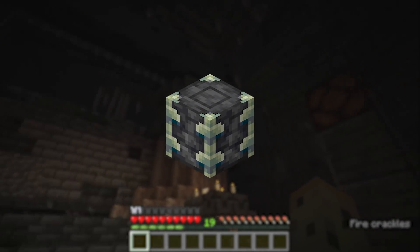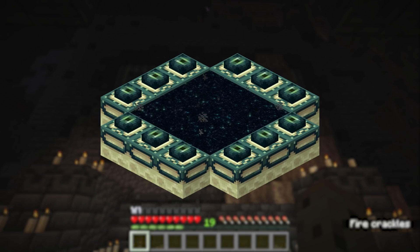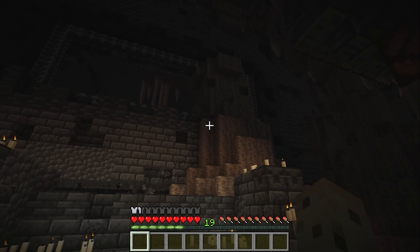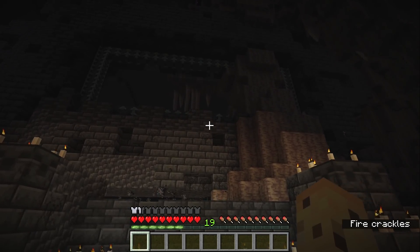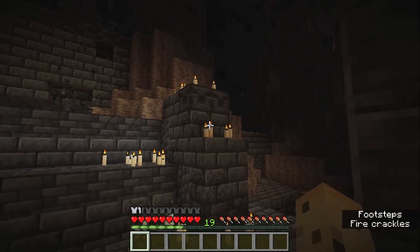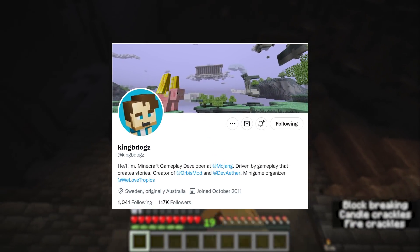We now know as a fact that the block is called Reinforced Deep Slate, and it's deliberately not meant to be mineable. What is the other block that is underground and non-mineable and makes a rectangular shape? Wow, it's the end portal. I want to quickly clarify because a lot of people are speculating as to what this thing could be - I want to go on record right now and say this is definitely not going to be another dimension, or at least 99.9% isn't going to be. They've said before that adding a new dimension to Minecraft isn't the goal.